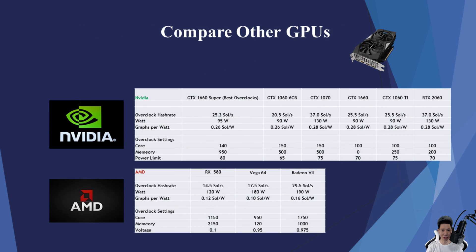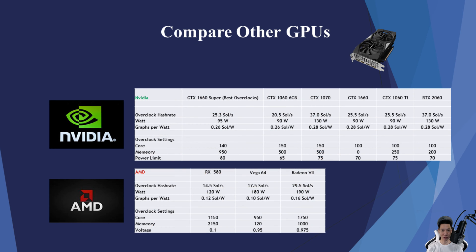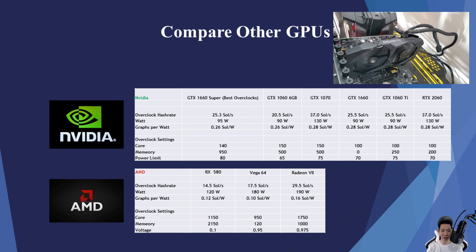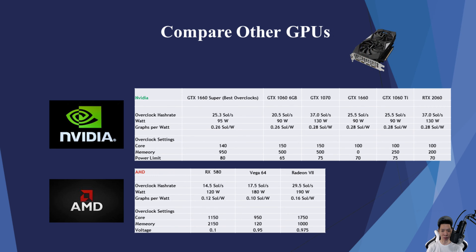Now let's compare the GTX 1660 Super with other graphics cards mining Beamcoin. I grabbed all these figures from WhatToMine, but they may not be exactly correct. I also shared the overclock settings used with the other graphics cards, also pulled from WhatToMine, but depending on your overclocks, your results will vary. To sum it up, the GTX 1660 Super averages around 25.3 sols, pulling around 95 watts, averaging around 0.26 sols per watt.